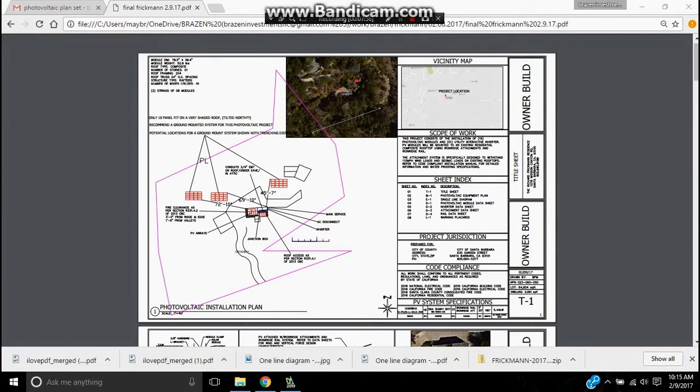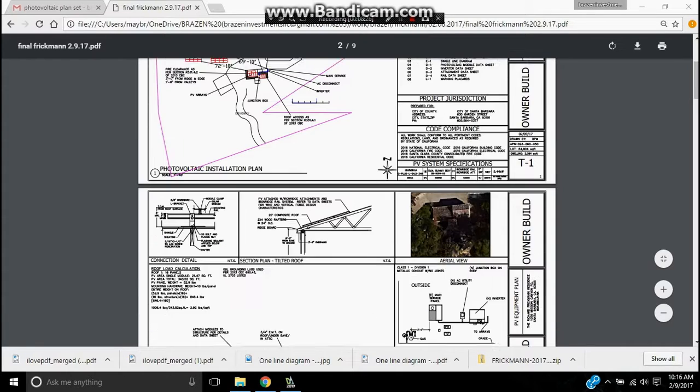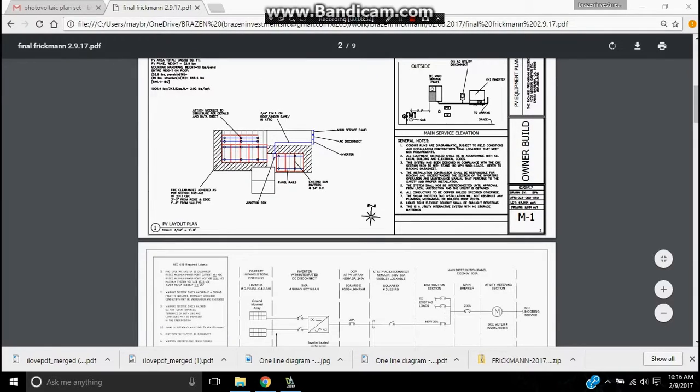Victoria, this is the final product. I show three locations for potential ground mounts. I have a note here: only 10 panels fit on a very shaded roof, possibly tilted north — recommend a ground-mounted system for this photovoltaic project. Potential locations for a ground mount system shown with trenching distances. I still built the project as he wanted with 16 on the roof, but you can see that there are only 10 there.